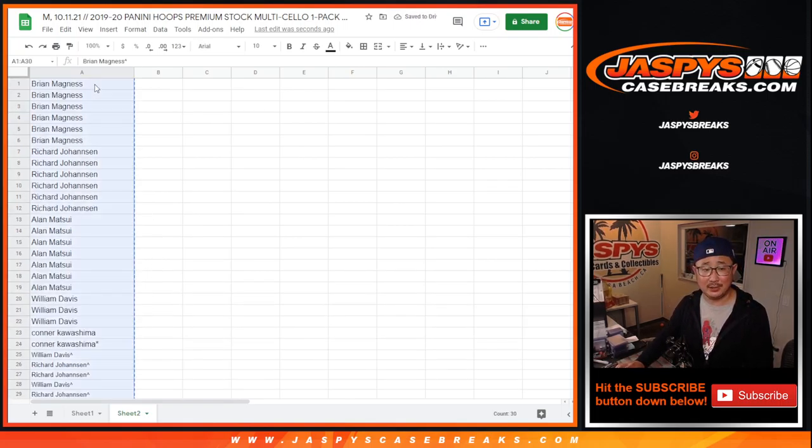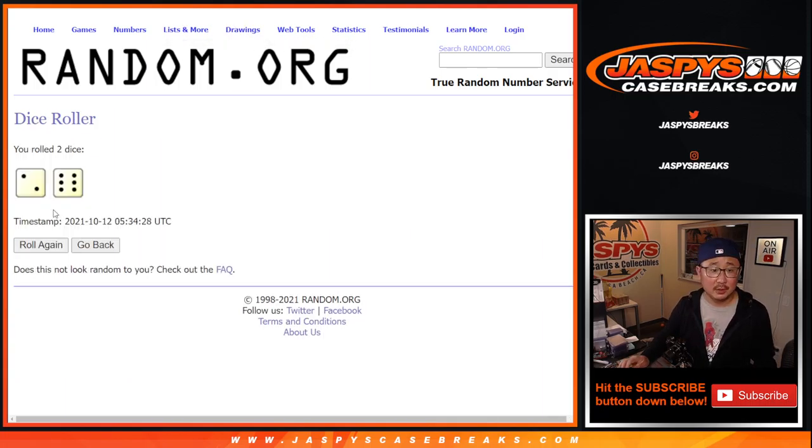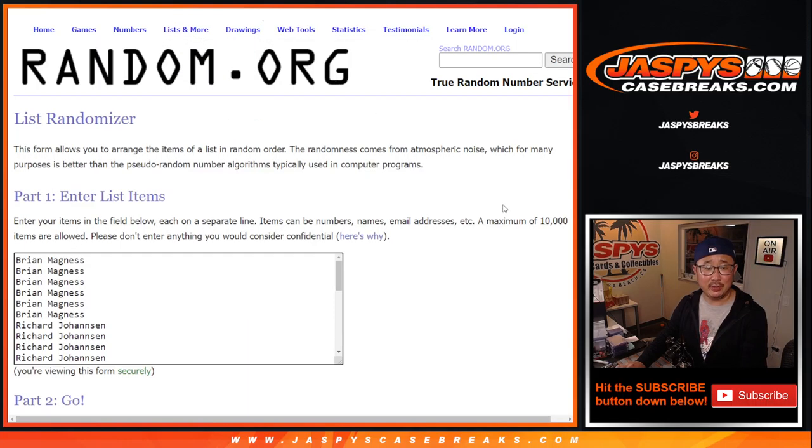Let's gather everybody's names again, and now let's do the break itself. All 30 NBA teams are in. All of your names are right there. Second dice roll — it is eight times. That's a little bit better. Two and a six, eight times.